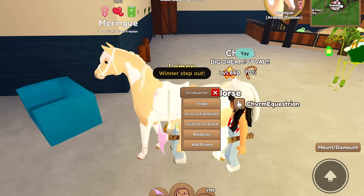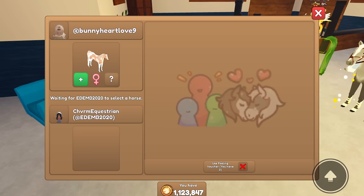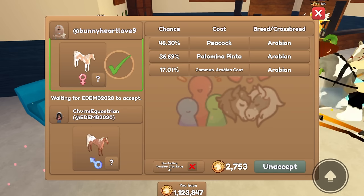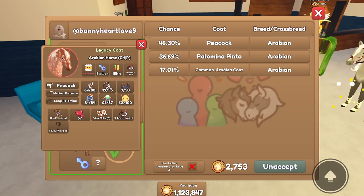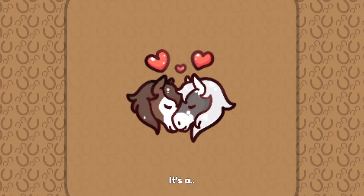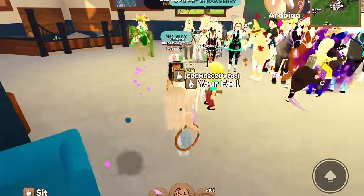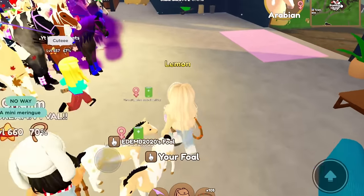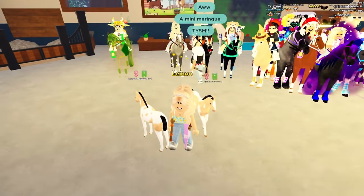Winner can step out and we are going to co-breed a foal with them. Here is Charm — let's invite to co-breed. To start the video off we'll do Meringue. They added a peacock Arabian, which is such a cute horse. Let's breed and see what outcome we get. It is a filly and we got an Arabian — a perfect foal of Meringue! So cute. We need to wait for the breeding cooldown.